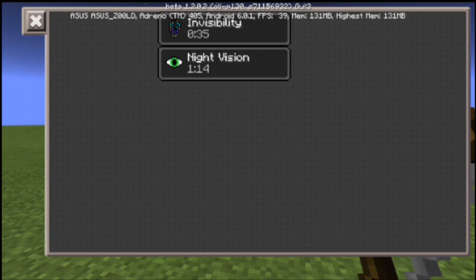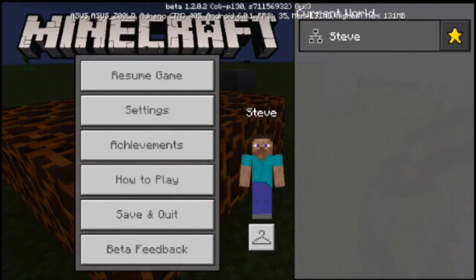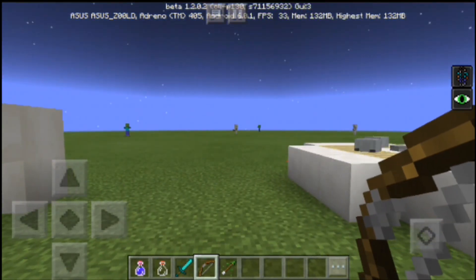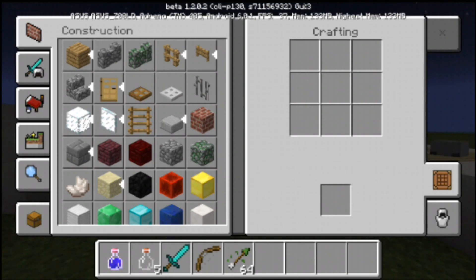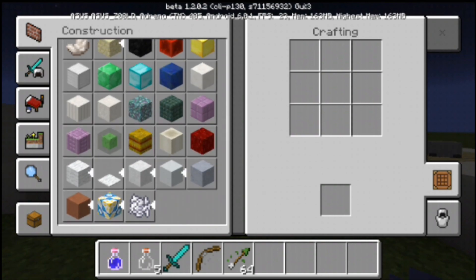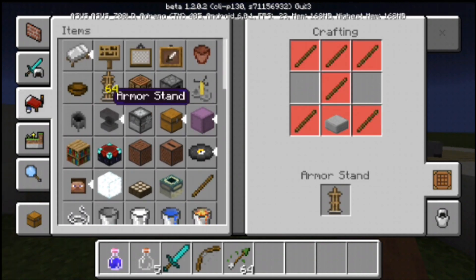Got invisibility. Look — it says 'how to play,' wow! So we're gonna press this button — inventory. Oh wow, it actually changed! Look, it actually changed. Look — wow! Oh, we got armor stand too!